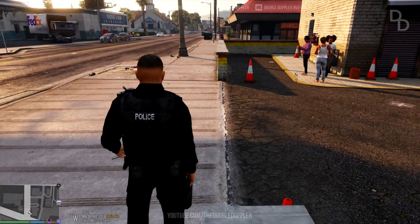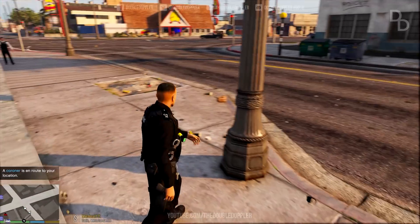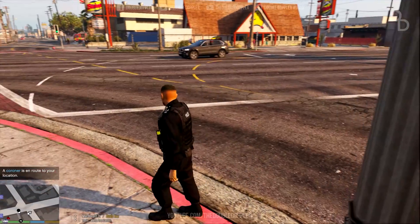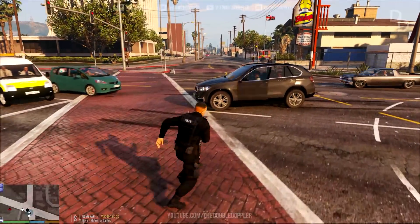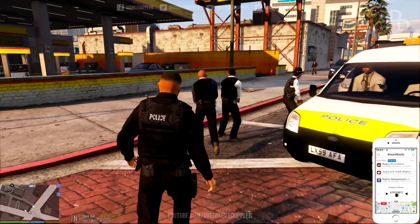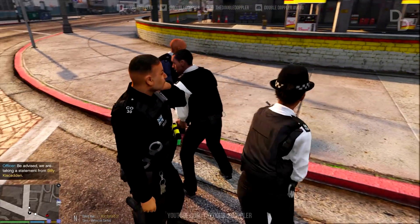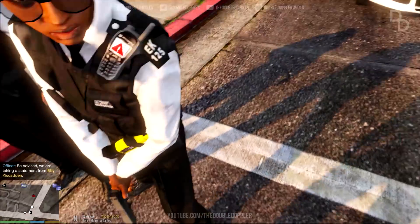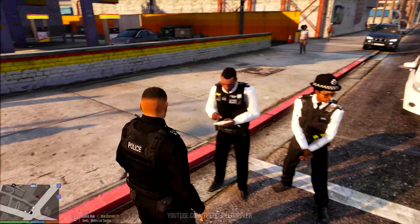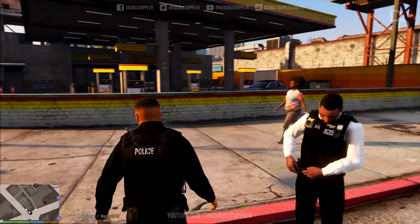We'll call forensics over as well to take their pictures and clean up. What I find interesting is we really do need a proper forensics uniform. Here's the inspector — we take a statement in the menu, which is the closest we can get to giving a report. As you can see, he's got his pen and paper out. We'll get back in the car after and just head back on patrol. There are two bullet holes in our window, so we'll need to go back to the station to repair the vehicle.